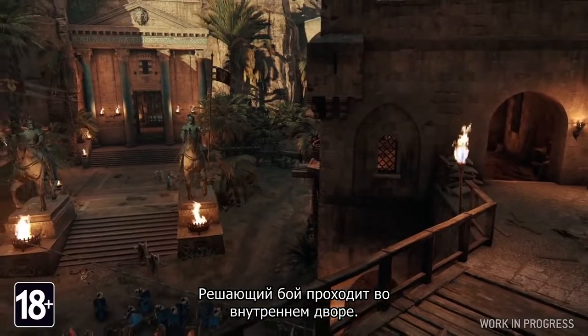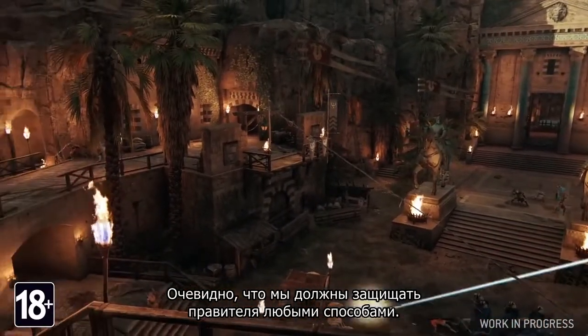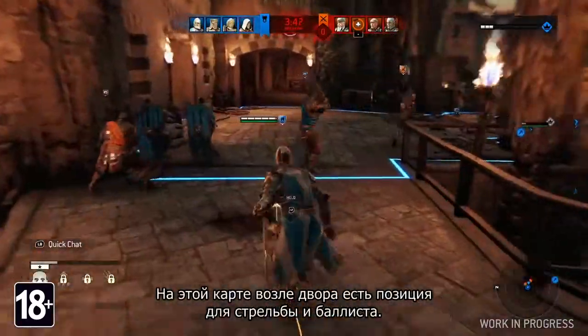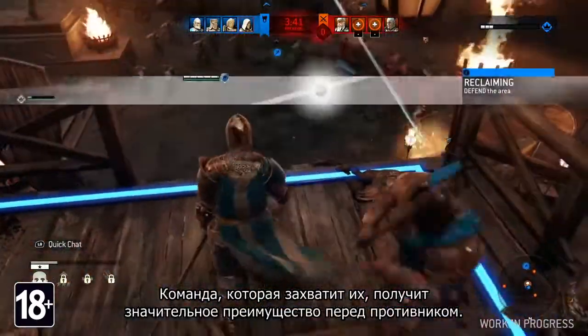This final battle is taking place in the King's Court. Obviously, we have to protect him by any means necessary. In this map, the Court is surrounded by an Archer Point and a Ballista, which are strategic areas. Controlling them gives a significant advantage against your opposing team.